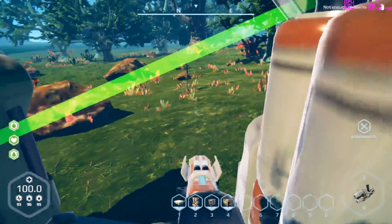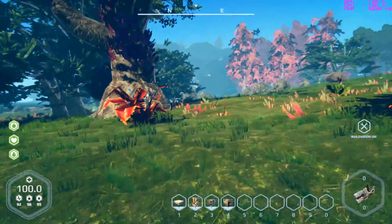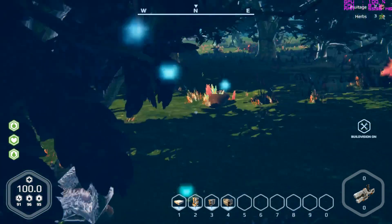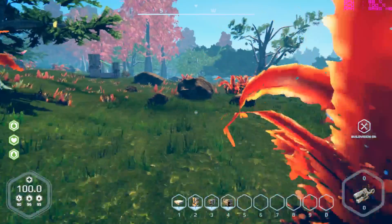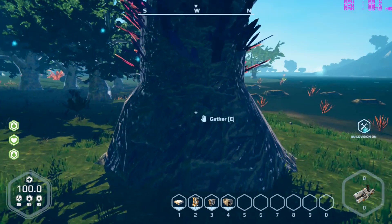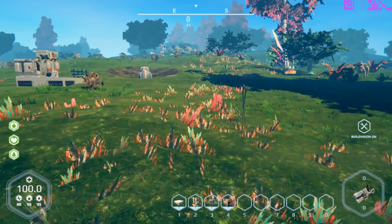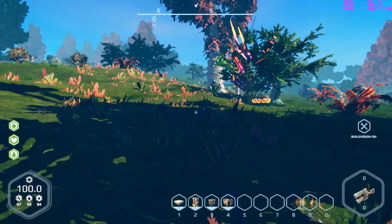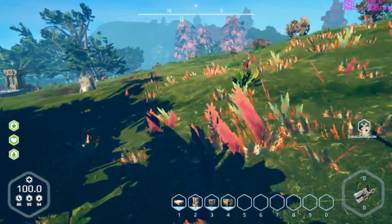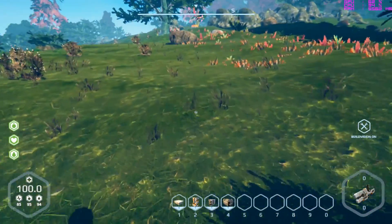Not enough resources — we need to get some resources going here, which means we're going to have to start mining. I also want to find some food. I did see a bush over here, so I'm going to gather some food from this. There is a little bit of stutter — I have the graphics options set to low. But it is running a hundred times better than what it did before. I'm not getting the monstrous continuous 100% CPU usage anymore.